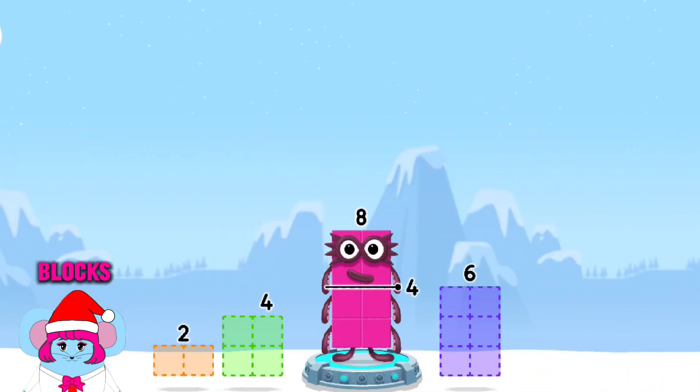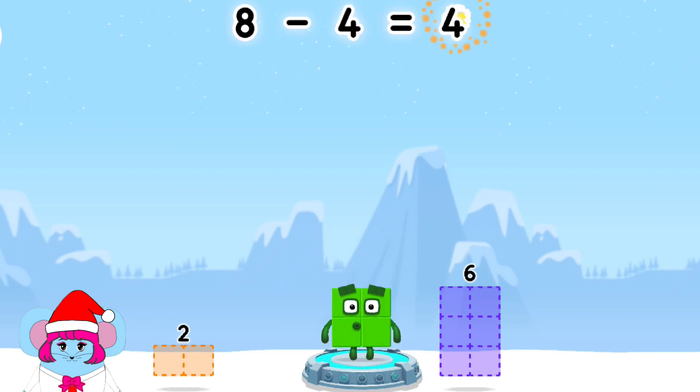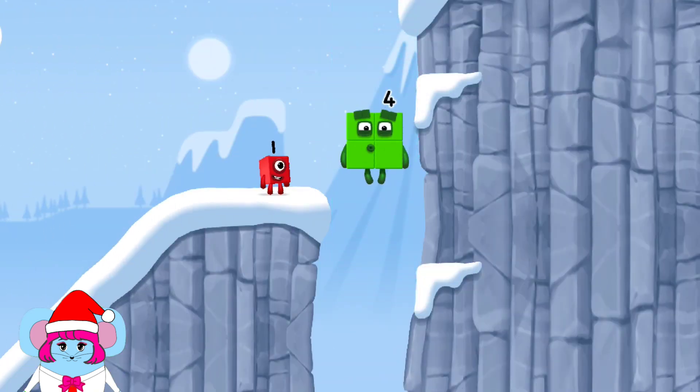Take number blocks away from 8 to leave 4! 4, 4, 6, 2, 4 — correct! 8 minus 4 equals 4! 2 by 2! Amazing!